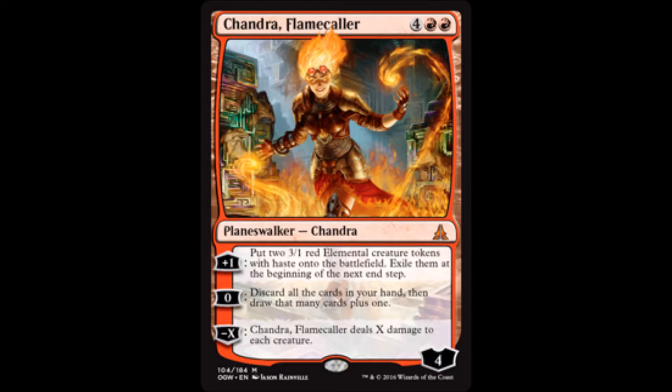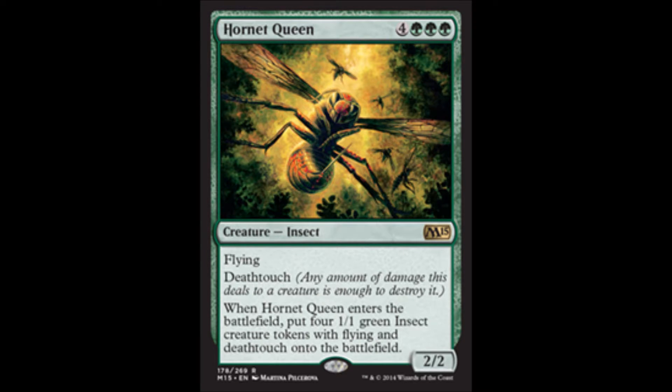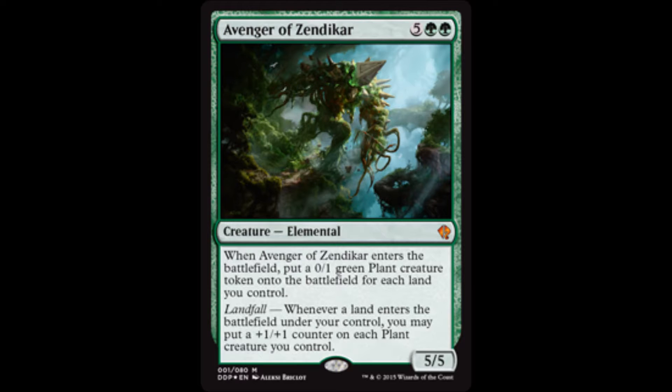Chandra Flamecaller makes dudes, draws you cards, and deals damage to each creature. Hell's best son's champion makes dudes and blows up all big dudes, and if you can get that emblem you're set. Hornet Queen — makes dudes with deathtouch, double them. Avenger of Zendikar — I don't really think I need to explain this, it's pretty much in every green EDH deck ever. Elesh Norn makes your dudes better and makes their dudes suck more.